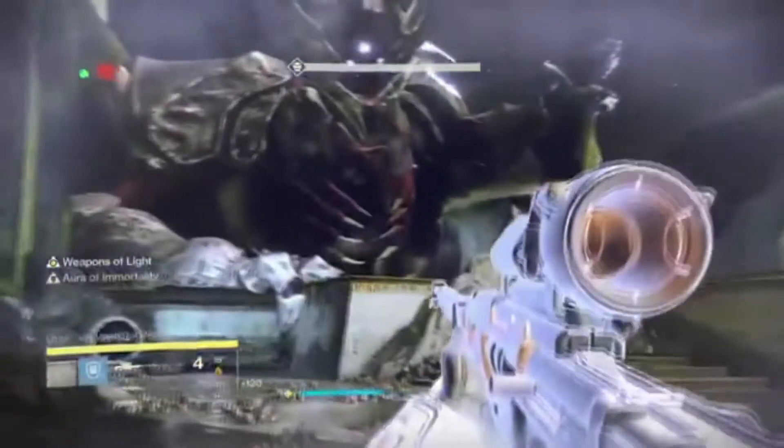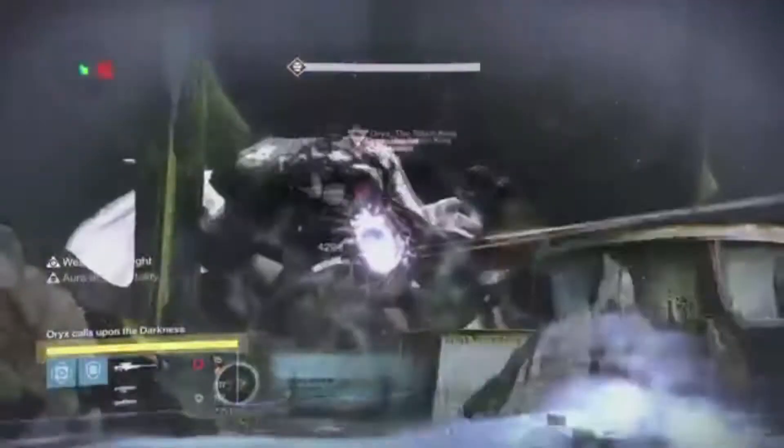Once he says he got the relic, everyone runs to the middle. He's gonna do the relic smash on the knight right here, because you have to kill this knight — the relic smash will take out his shield and then you kill the knight. Then you guys are all gonna do as much damage as fast as possible to Oryx right here, because he needs to flinch.